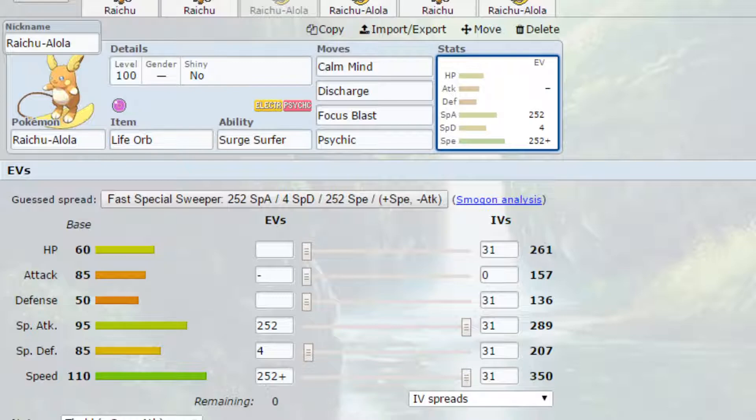EVs are max special attack and max speed with a Timid nature for more speed and less attack. If you're leaning into the Surge Surfer ability with Electric Terrain, you'd probably want to go Modest instead, since if the speed is doubled you won't need the speed investment — not many things will outspeed you anyway.